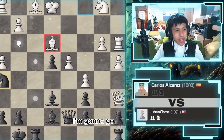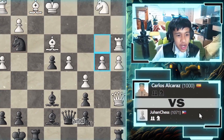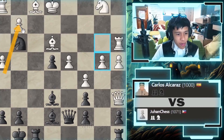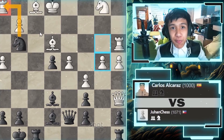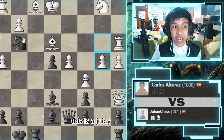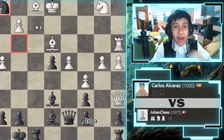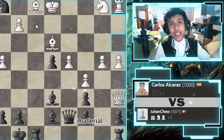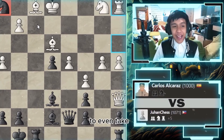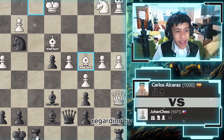I'm going to go knight to g3 — not maybe a great move, but I'm trying to trade bishops. Wait — oh my god, he just straight-up blundered the rook on move 17 with knight to g3! He literally has a blind spot for knights. Now I can take the rook, which leads to a material loss for him. Rooks are more powerful than knights, and he has no pieces to even take it back — which is insane.